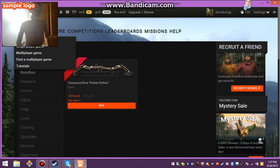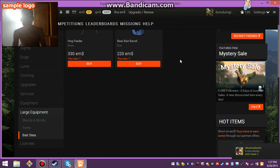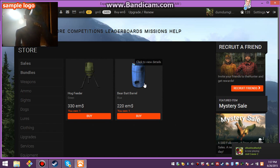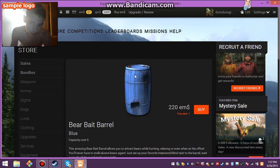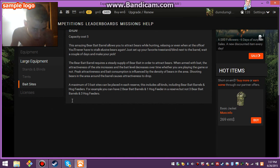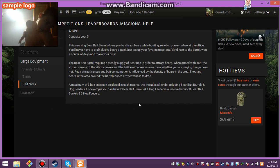What you will need for a good black bear hunt, or brown bear. First you'll need a bait barrel — it's under large equipment. You will need a bear bait barrel, which costs 220 EMs. A maximum of bait sites can be placed in each reserve. This includes all kinds including bear bait barrels and hog feeders. For example, you can have two bear bait barrels and one hog feeder in three reserves, but not three bear bait barrels and hog feeders. So you can have three bear bait barrels or three hog feeders.